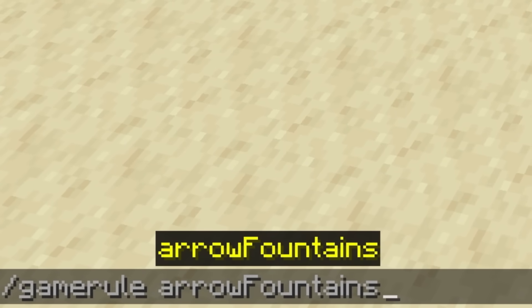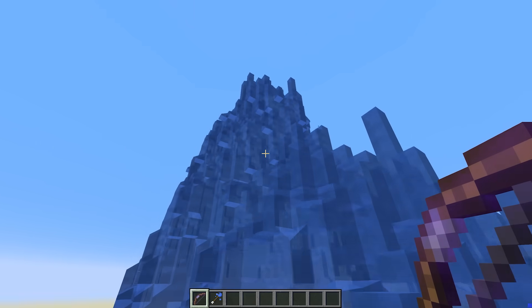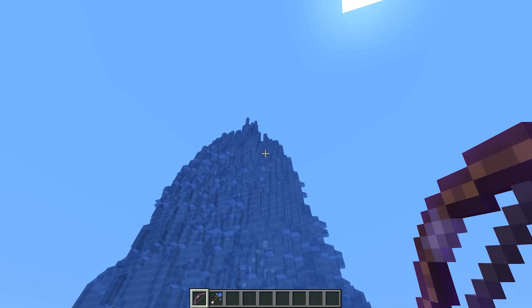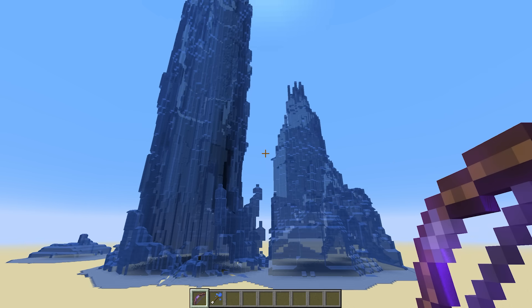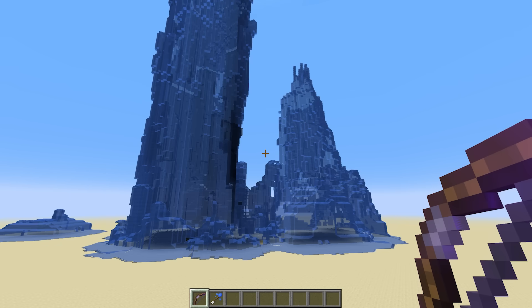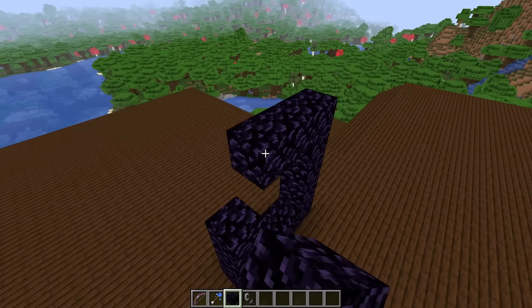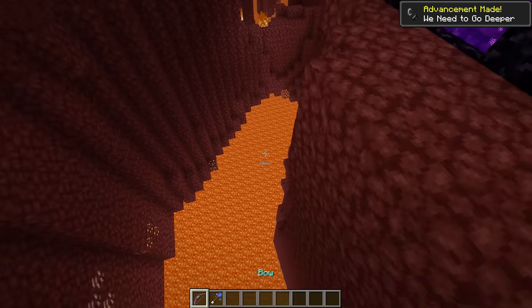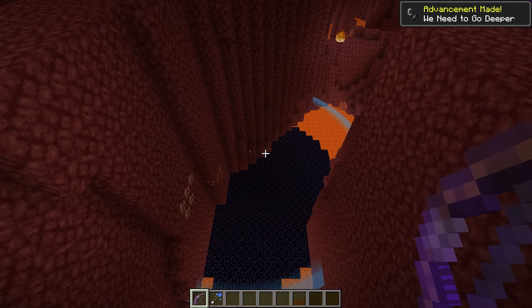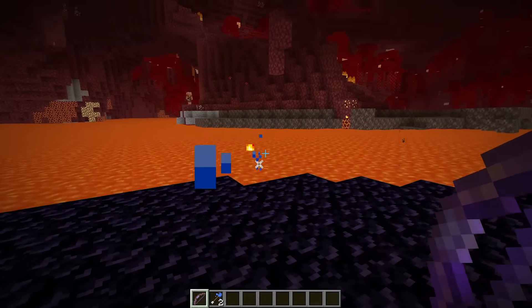And if we turn on the game rule arrow fountains and shoot some arrows — oh lord, why is it going up like that? I'm terraforming with water. I'm a waterbender. It's so laggy though. I don't actually know if this works in the nether, so let's find out. I'm just gonna shoot at the lava here. Whoa! That's a fun way to travel around the nether using arrows.